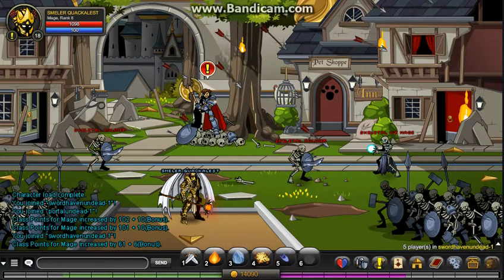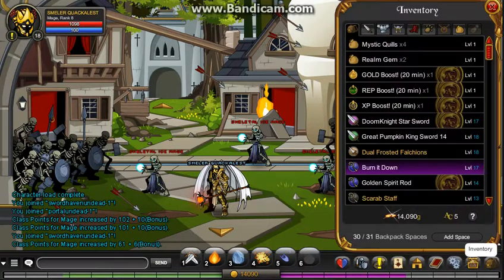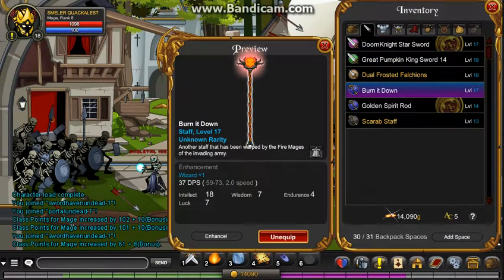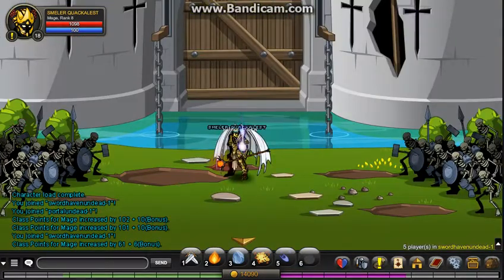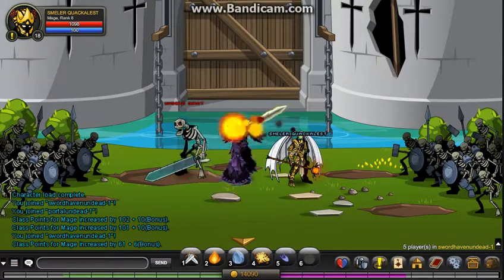I just thought I'd show you guys how to get a really cool-looking staff, pretty much for free. Looking pretty cool. And you don't need to be a member — you don't have to pay Venture Coins, none of that jazz. So yeah, that's pretty easy. Thank you for watching, and I'll see you guys later. Peace out.